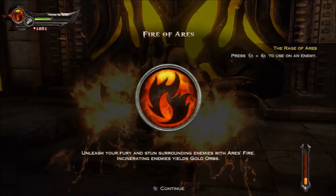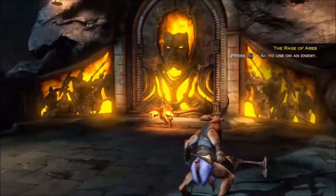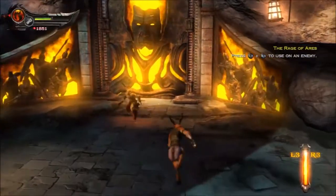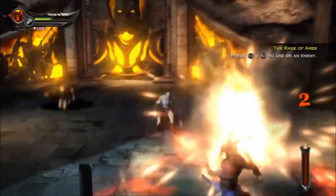Fire of Ares - that makes a little more sense. Unleash your fury and stun surrounding enemies with Ares' fire. Incinerating enemies yields gold orbs. Gold orbs - are they to boost the rage meter? By the looks of it, yes they are.